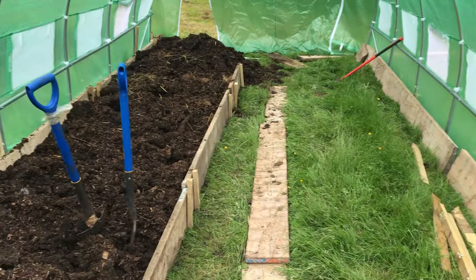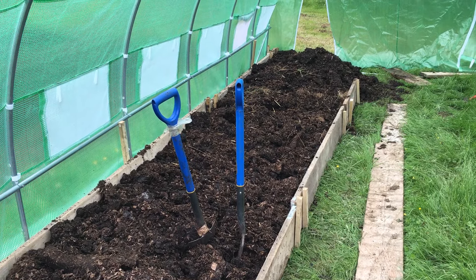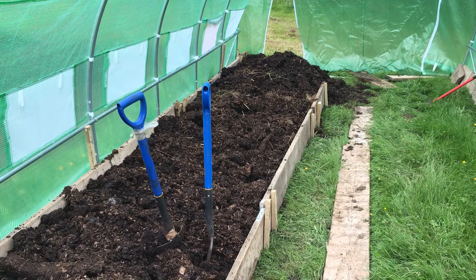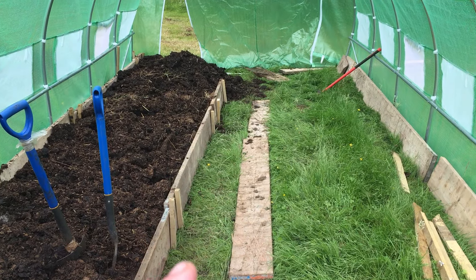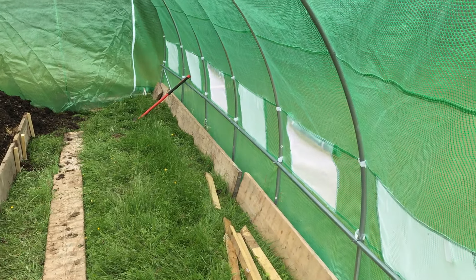In Charles Dowding's book he does say anything over six inches deep on raised beds you don't need to put cardboard down. So I'll just put it straight on top of the grass, and then when I'm doing the pathway I put cardboard down there and about three inches of wood chip, and that should be fine hopefully.